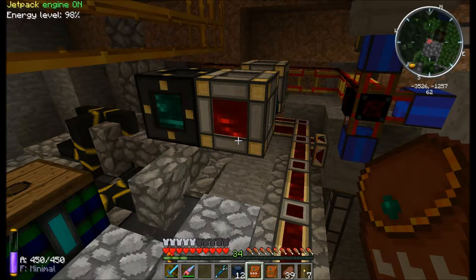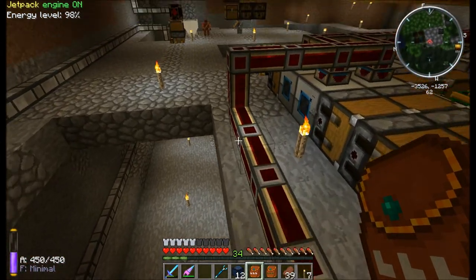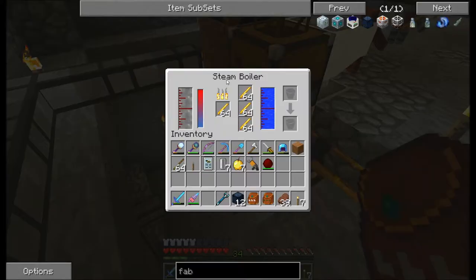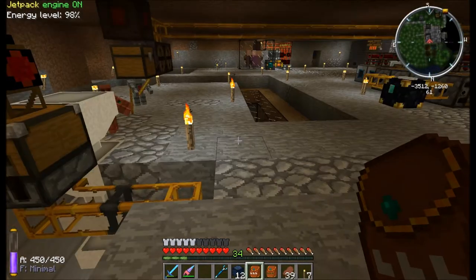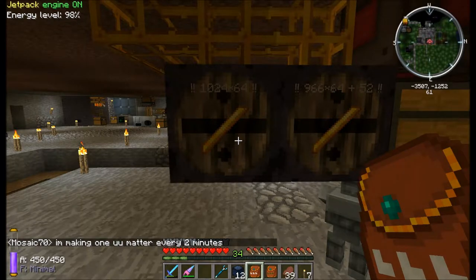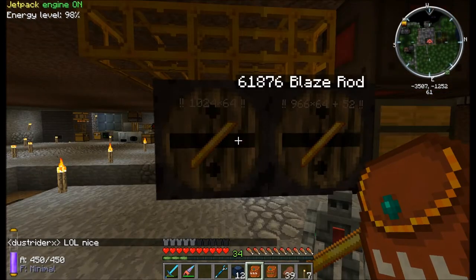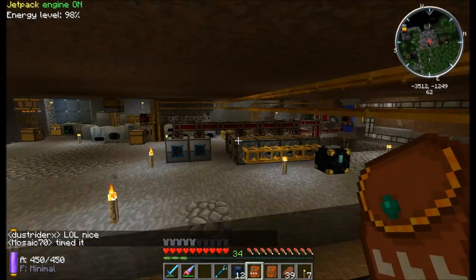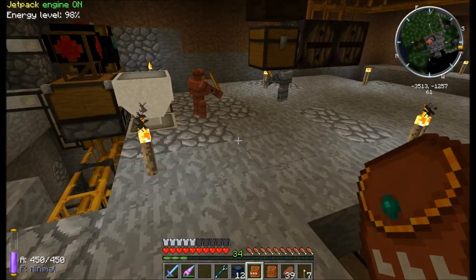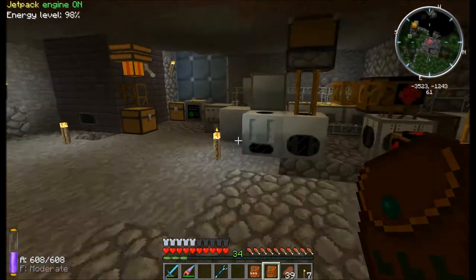Hey guys, welcome to episode 31. I am thinking of taking this steam boiler and putting it in with the others so it's a full steam boiler. I believe now I don't have to worry about the blaze rods like I did before because I've got them turned off right now. That is what I'm going to do for this episode, so first off let's go over here and check some stuff I've been running.